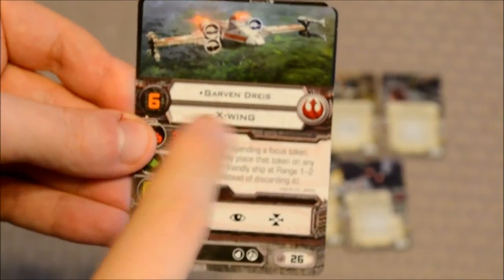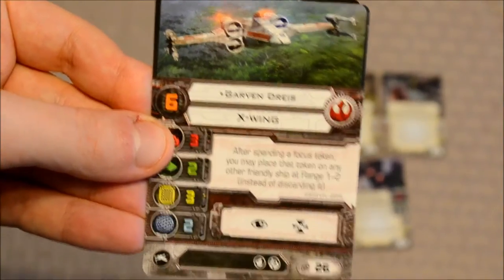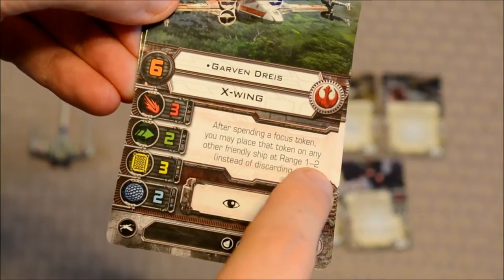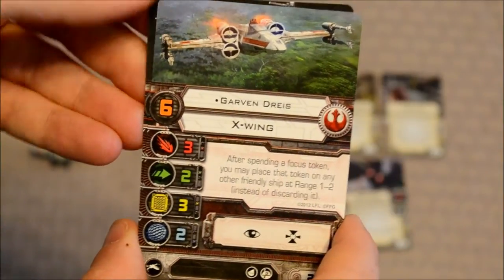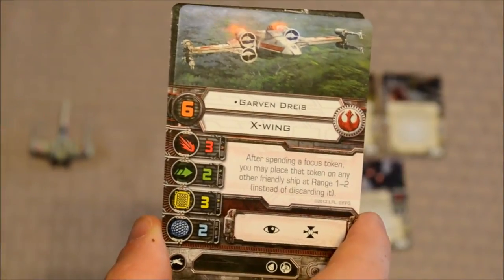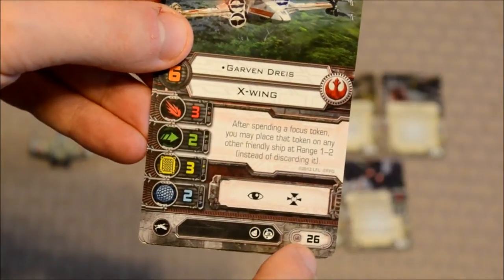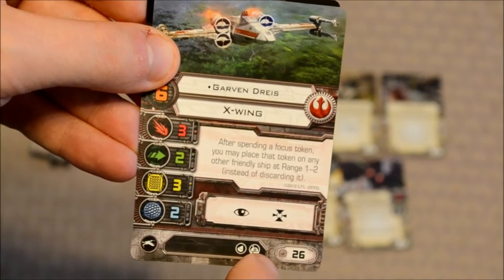The next pilot I want to cover is Garven Dreis — and I'm not sure if I'm pronouncing that correctly. He has a pilot skill of six. His special ability: after spending a focus token, you may place that token on any other friendly ship at range one or two instead of discarding it. That's actually pretty powerful — if you keep him in formation with your other ships, he can basically give a free focus token to someone else after using it. He's 26 points and has standard focus and target lock, plus two upgrade icons.